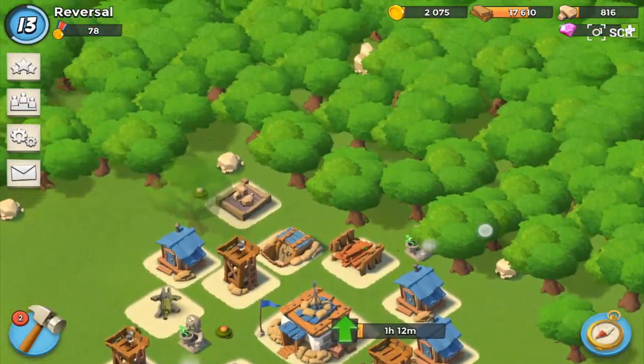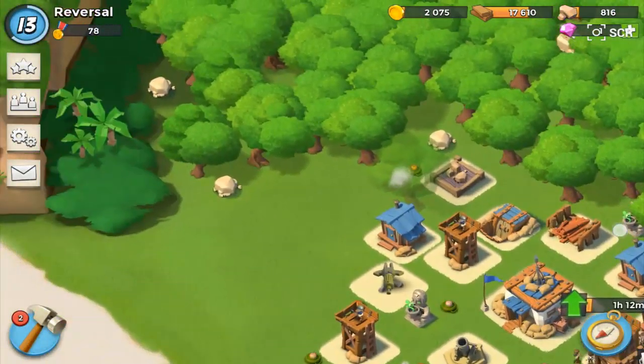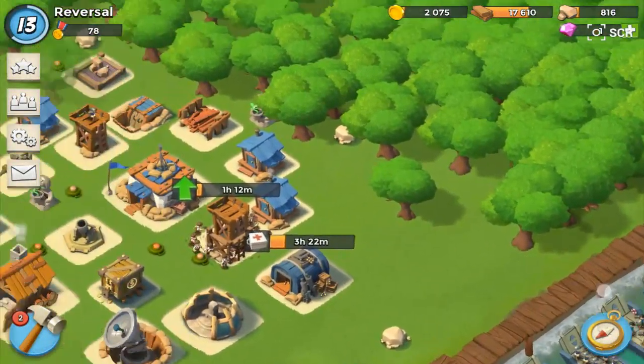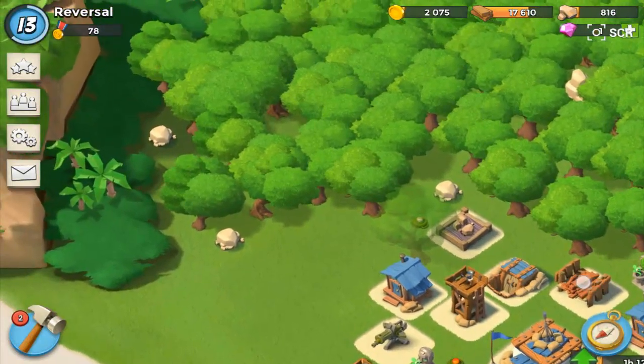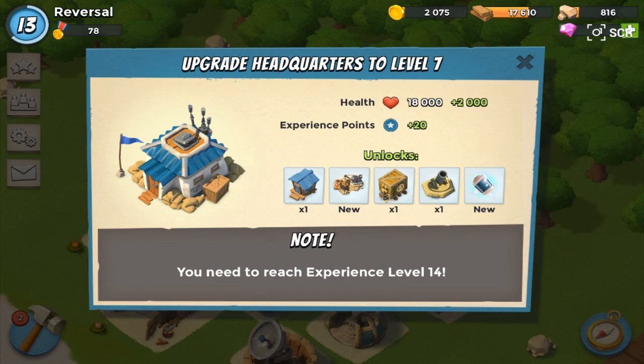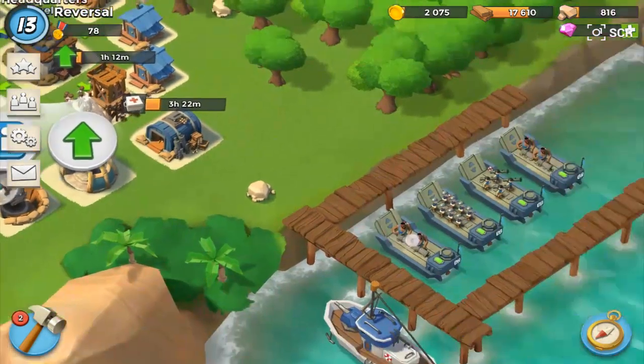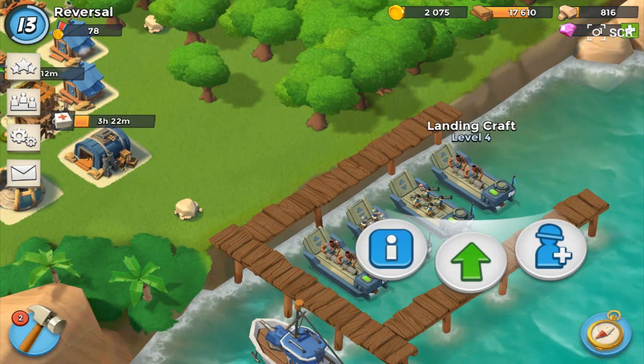We're going to do that a little bit later once we actually need some more stone. We've got like 5 or 6 piles of stone that we can work with. We're going to see what this headquarter needs as well, because I want to get to level 7 as soon as I can. Landing craft is level 4 as well, so that's going to help.